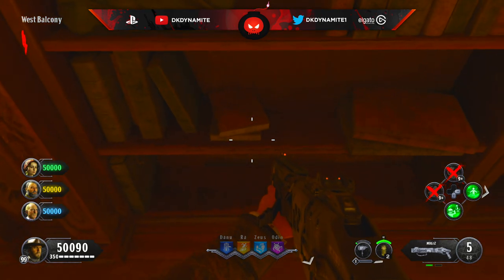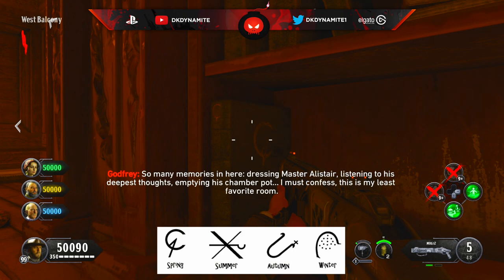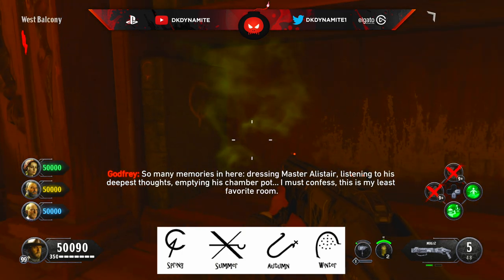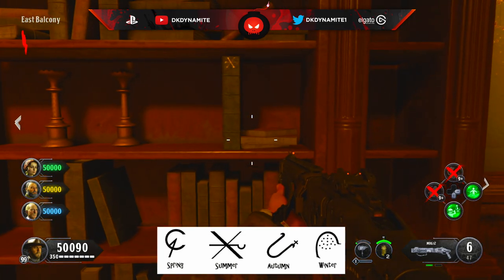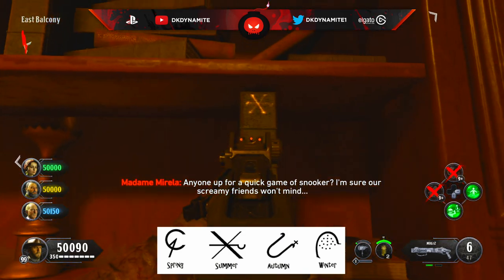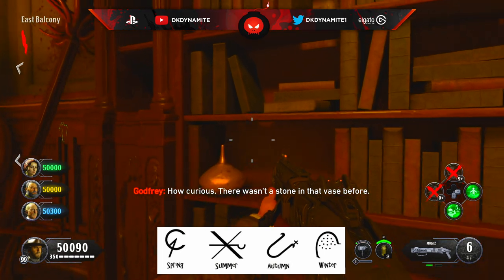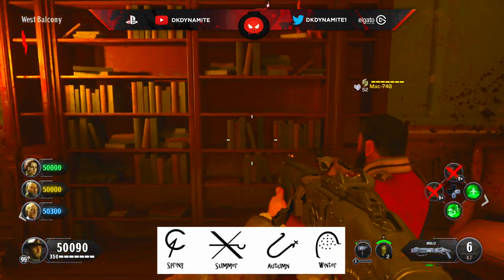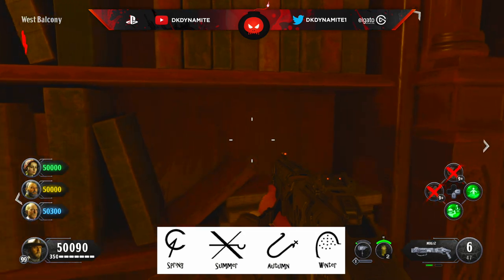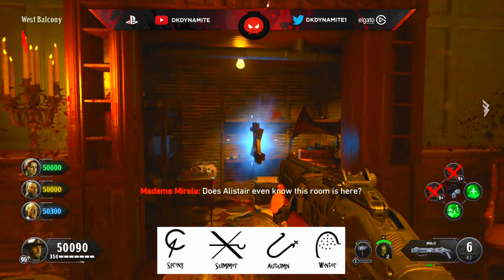Now moving on to the bookshelves in the east and west balcony respectively. People are also misinterpreting how this little side quest works. Essentially there are going to be two books on the east bookshelf and two books on the west bookshelf. Each book has a certain symbol on it — essentially a zodiac symbol for the seasons. All you have to do is interact with these books in the order of spring, summer, autumn, and winter. The shelf that opens up in your game will be dependent on wherever the final symbol — winter — spawns. So you're only going to have either the west or the east bookshelf open in your game. I'll show two examples on screen: one where the winter book spawned in the west bookshelf and another where it spawned on the east.